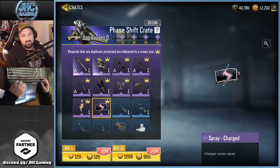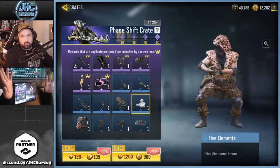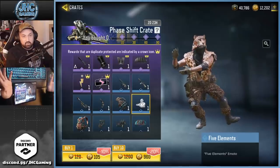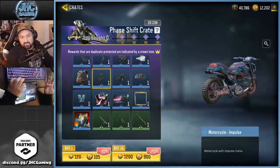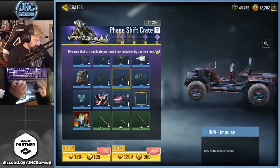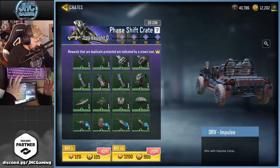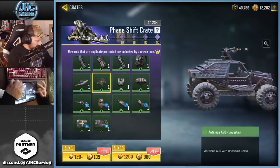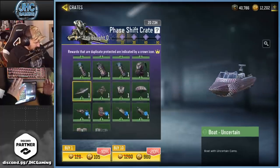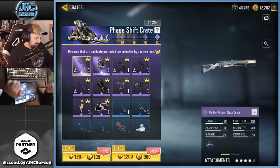I think sprays should not be in crates, especially not as epic rarity, because it skews your odds and you have a chance to get that on your guaranteed epic — which sucks. I'm kind of happy we got a new emote though, I always like emotes. But the rest — not impressed. No helicopter; we got a motorcycle and impulse ORV instead.